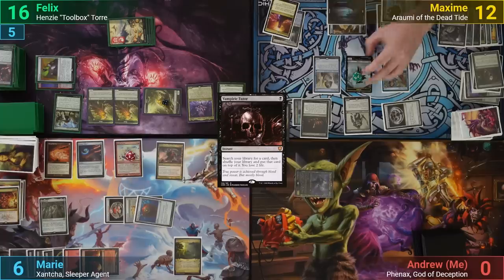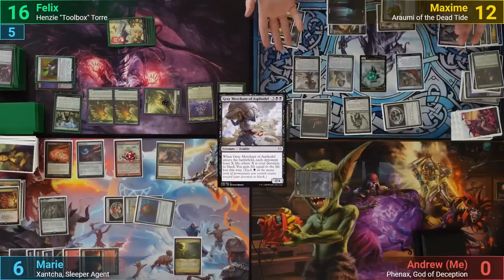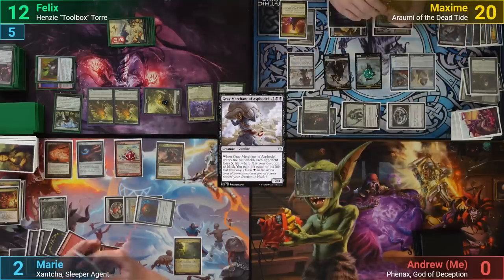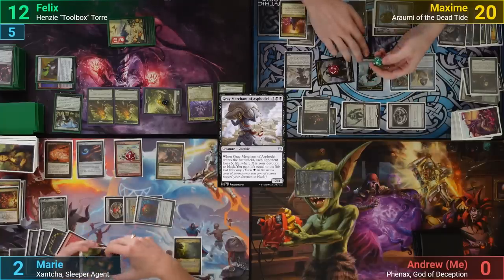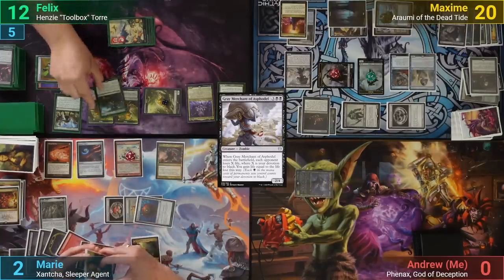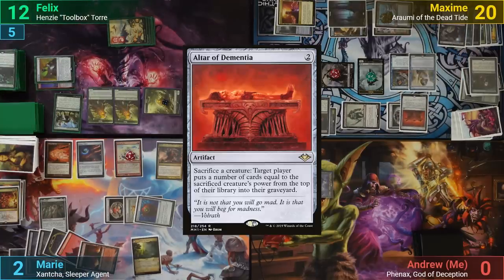Maxim sacrifices a Zombie token to the Mogus trigger and draws. He casts a Grey Merchant, and once it enters, gains 8 life while draining 8 life from each opponent. Moving to combat, he swings a lethal attack at Marie with Grave Titan and 2 Zombie tokens, but Felix saves the day with a Muscuring Haze. After that, Maxim plays an Altar of Dementia and passes turn.